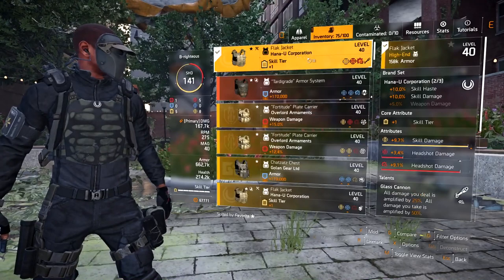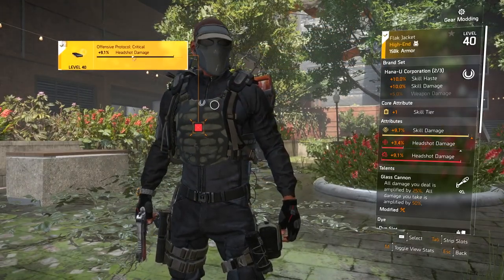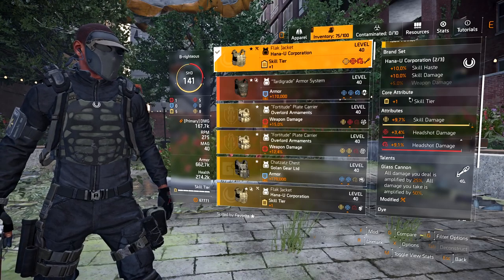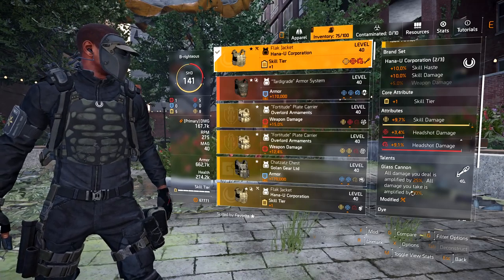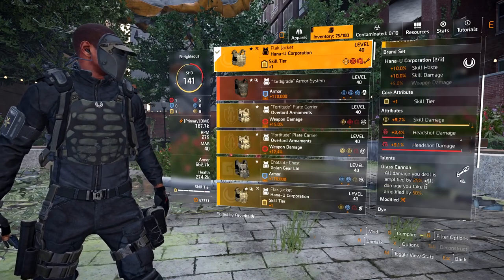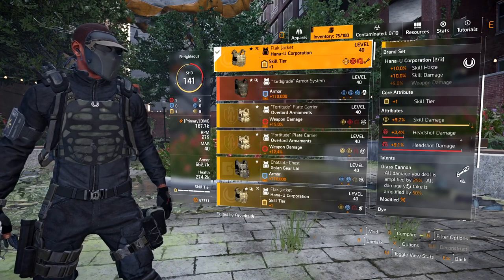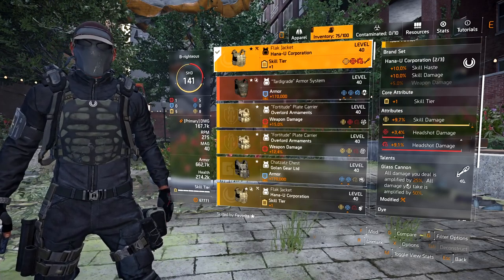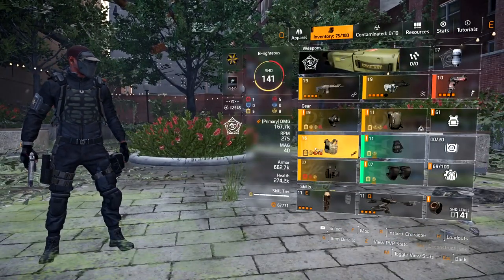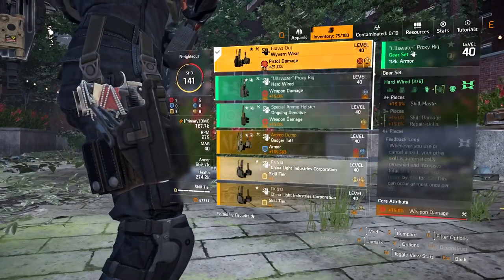For the chest piece I run Hanna Yu Corporation — the perfect brand set for hybrid skill haste, skill damage, and weapon damage. This came with 9.7% skill damage, already in skill tier, and I rolled Glass Cannon. Glass Cannon: all damage you deal is amplified by 25%, which increases my pistol damage and drone damage. Glass Cannon also increases your skill damage. All damage you take is amplified by 50%, but that part is null and void because the only thing taking damage is the shield. So you're just dishing out an extra 25% damage from behind your shield. That's nuts.